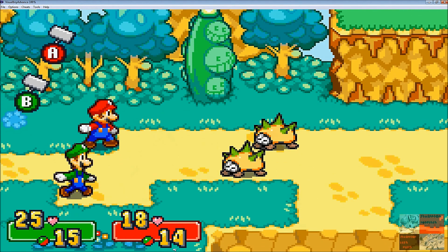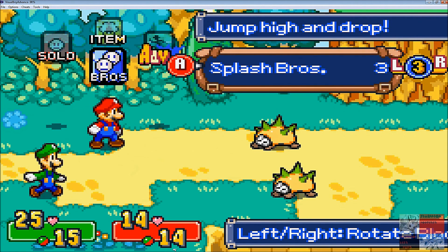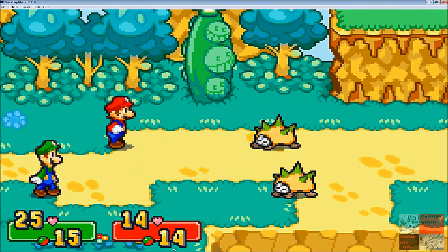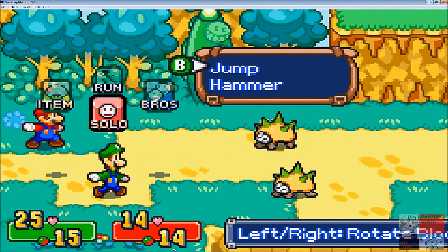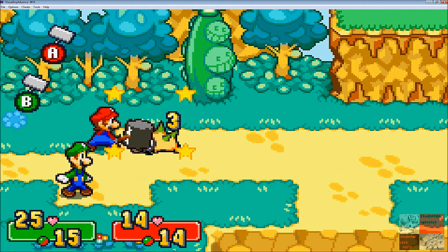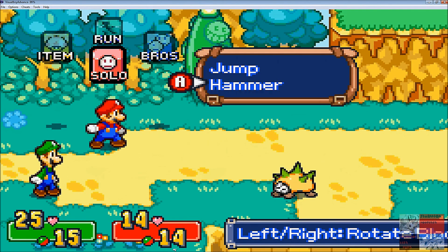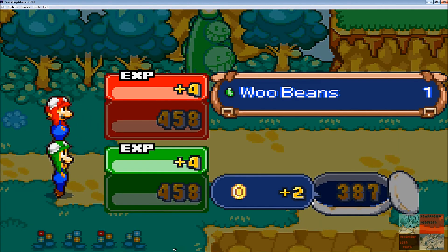See how slow Luigi is pulling his hammer out. Mario is like — hammer! And Luigi takes a really long time. If you don't hit the A button in time, the hammer falls off. Compare the two together: clearly Mario pulled his hammer out long before Luigi had his.